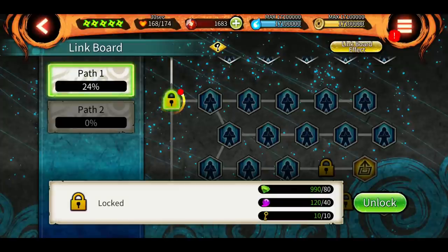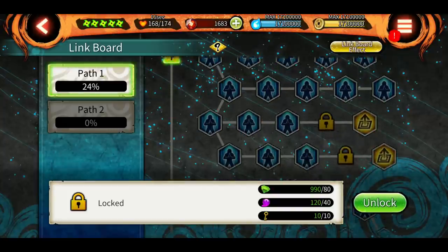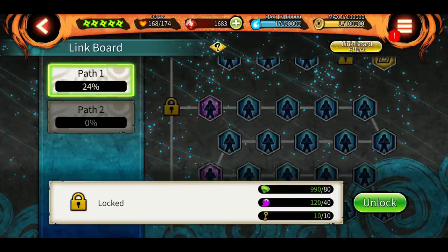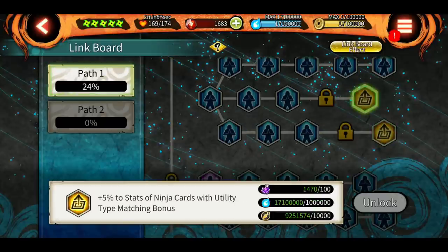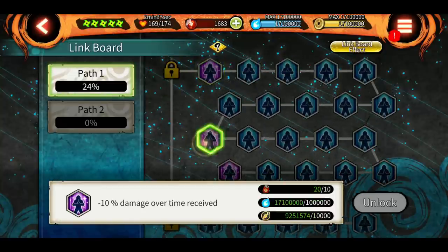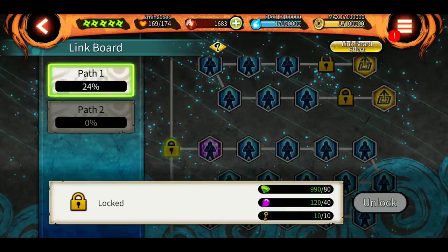Once you get a key, the lock will ask for some hero fragments, the purple gems, and 10 keys. I'm not going to unlock Minato's board because I don't have his kit, so I'm saving my keys for a shinobi whose kit I will get in the future. But if you want, you can definitely unlock it. The second board also requires 20 keys total, and in the midway you'll find two locks requiring 10 keys each. Path 1 has a total of 4 boards requiring 60 keys in total, and you cannot skip a lock — you must unlock the previous one first.